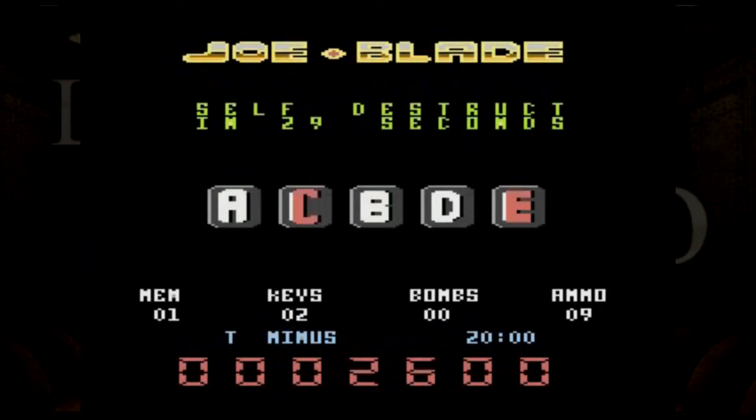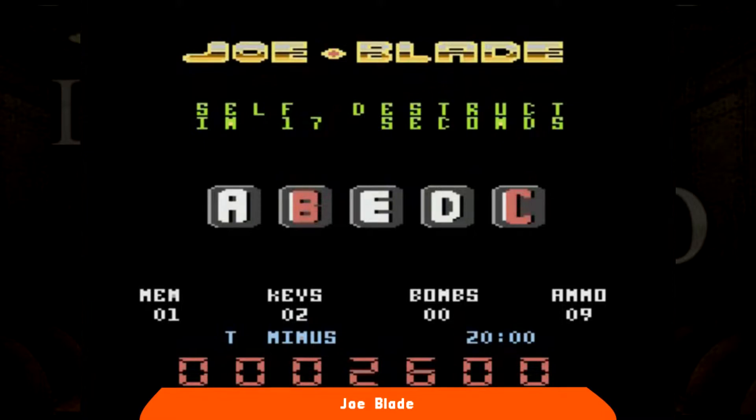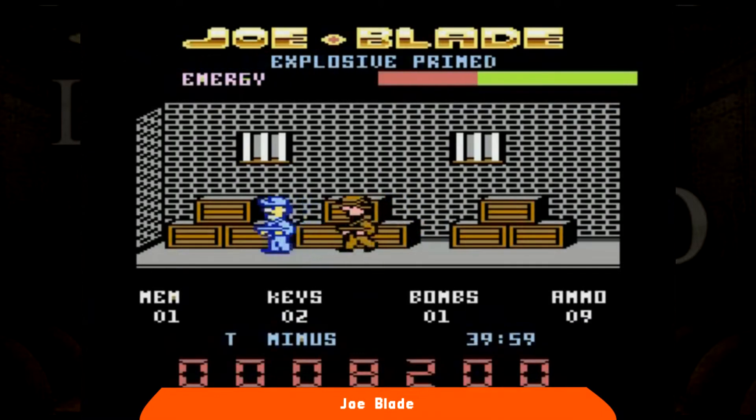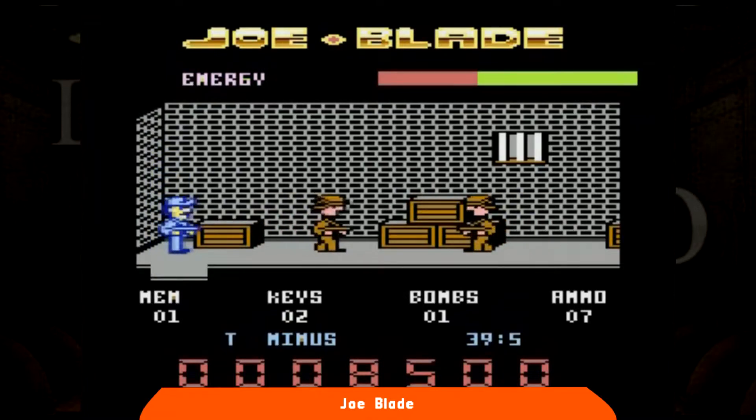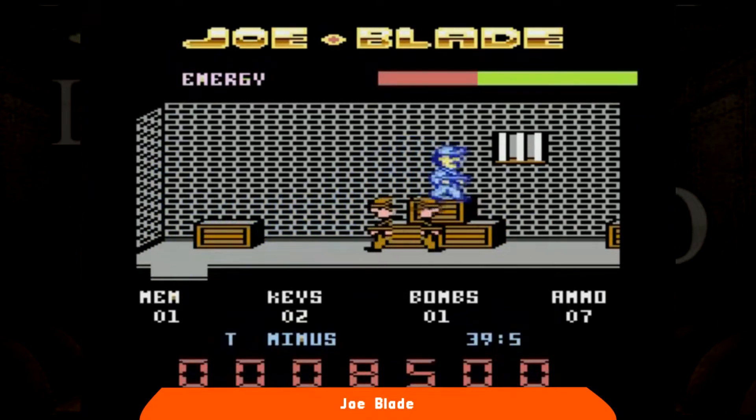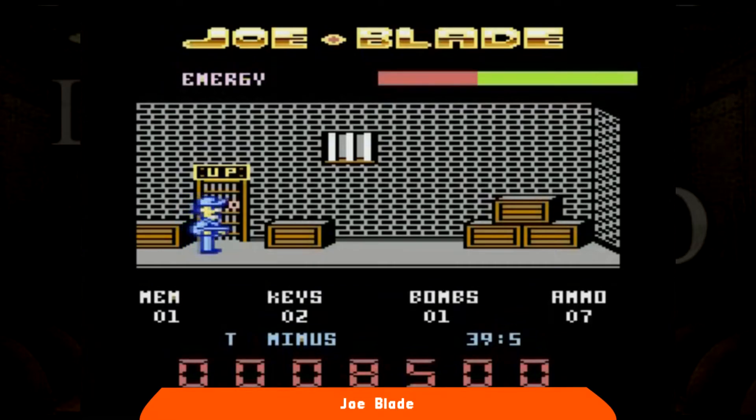I budget game sono stati un bel affare nel corso degli anni Ottanta, sopravvivendo come concetto praticamente sempre. Si trattava dei giochi venduti da subito a prezzi molto bassi, come le sole due sterline richieste per Joe Blade della Player Software. In tutta onestà, non sempre questi giochi si rivelavano di buona qualità, ma questo è un caso felice. Joe Blade è una sorta di agente segreto specializzato nel salvare gente rapita, come sei leader politici catturati da Cracks Bloodfinger, il cattivone di questa volta.